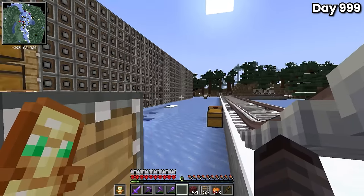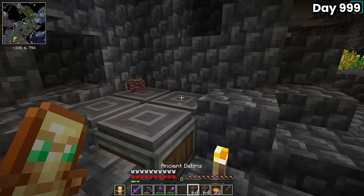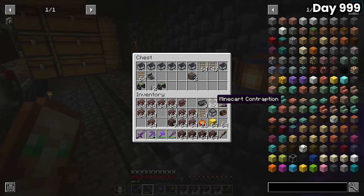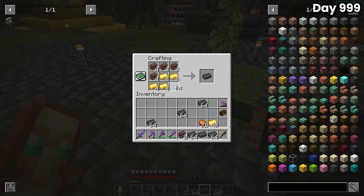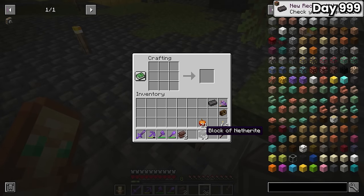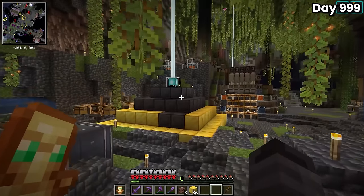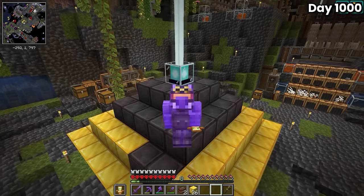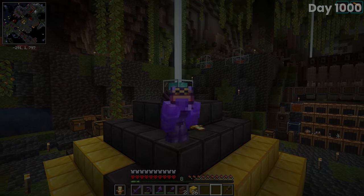Once back in the overworld, I started pulling out all the ancient debris I could carry, but there was too much, so I made a trip to the base and used the bulk smelter to convert it all to netherite scrap. After smelting all the debris down, I started converting scraps to ingots and quickly realized I definitely wouldn't have enough for a level 4 beacon. I converted all the ingots into netherite blocks and ended up with 36 blocks and one ingot left over. I tore down the top of the gold beacon, replaced the first two levels with netherite blocks, and stood back to admire it. It may not have been a full beacon, but it still looked pretty sick — and with that, it was day 1000. I managed to build a wickedly over-the-top casing factory and collect enough netherite to make a level 2 netherite beacon.